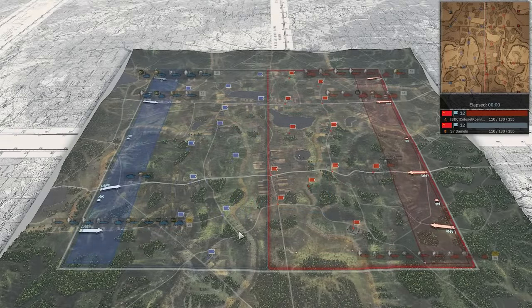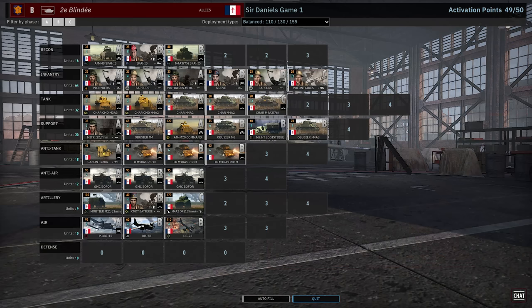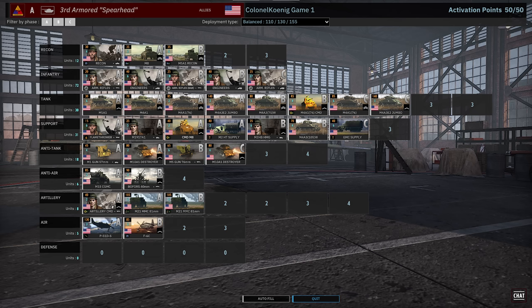We're in Game 1 here on Ciano. On the right in red we have Colonel Koenig playing 3rd US Armored on Balanced Income. On the left in blue we have Sir Daniels playing 2nd Blinde, also on Balanced Income.